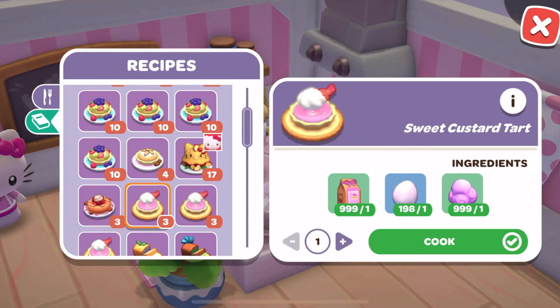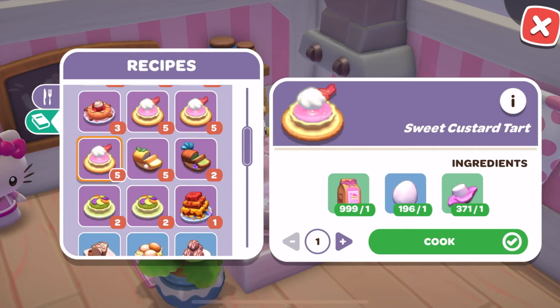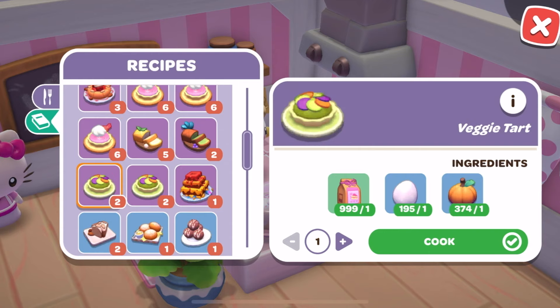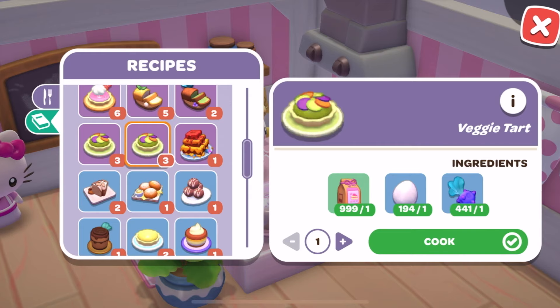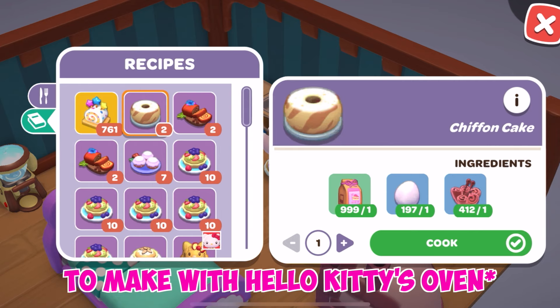Sweet custard tart with flour, egg, and candy clouds. Sweet custard tart with flour, egg, and sugar kelp. Sweet custard tart with flour, egg, and swamp mallows. Veggie tart with flour, egg, and pumpkin. Veggie tart with flour, egg, and spinnip. And the egg tart with flour and egg. And the chiffon cake with flour, egg, and cinnabloom.